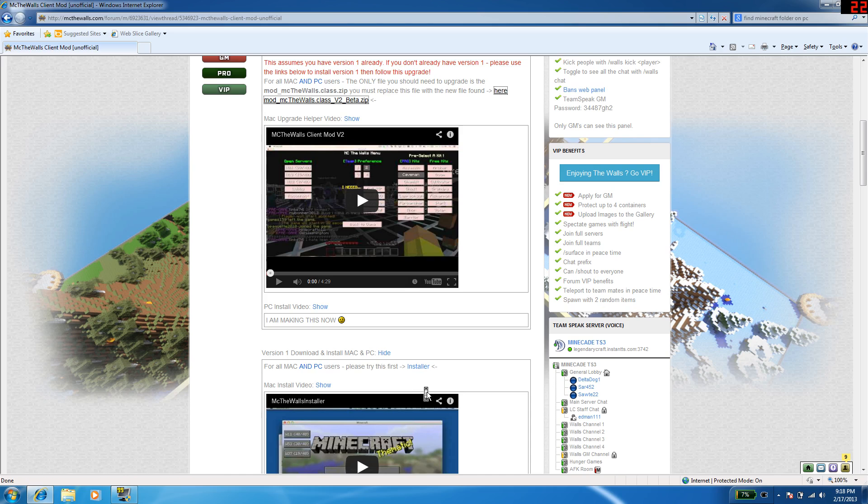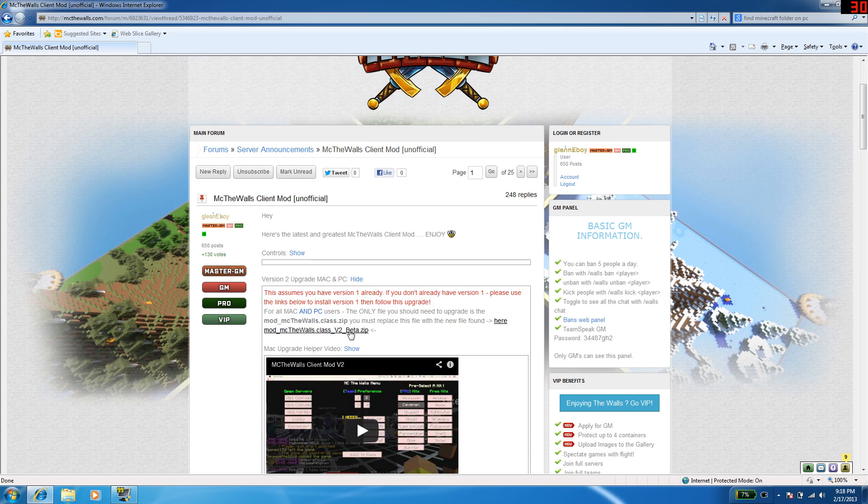This already assumes — if I scroll down here — that you've already done version 1: you've downloaded it and installed it. If you haven't, click and do this one first, follow the videos here, get yourself onto version 1, and then there's just one file to change for version 2.